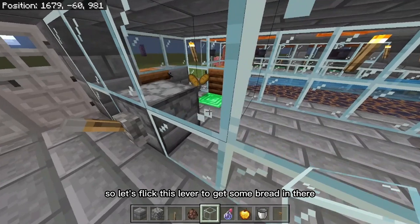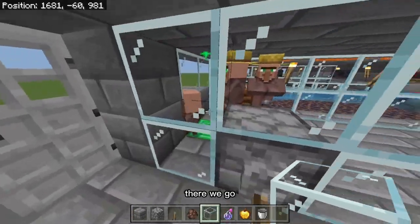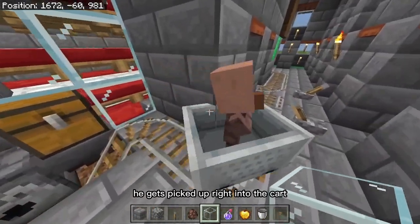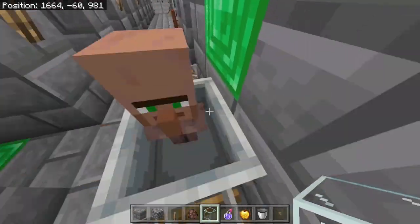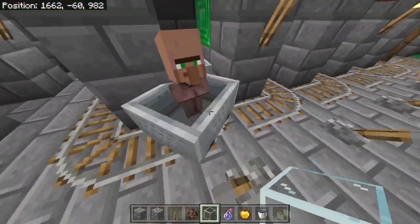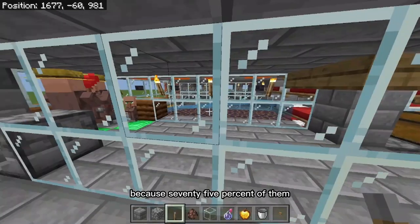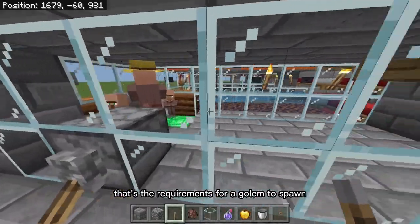Now that they're both hooked up to those composters, we can put back this glass, break the barrier in between them, and be sure to cover it up completely. Let's flick this lever to get some bread in there. They're going to start giving each other bread and then eventually the kid is going to make his way out — watch him fall into the trap, get picked up right into the cart. The minecart trap instantly picks them up. You need 10 adult villagers because 75% of them have to have worked in the last day and all of them need a bed — those are the requirements for a golem to spawn.